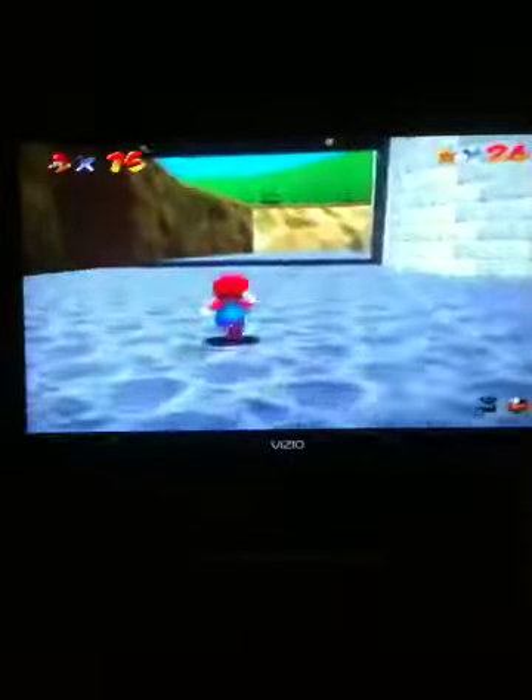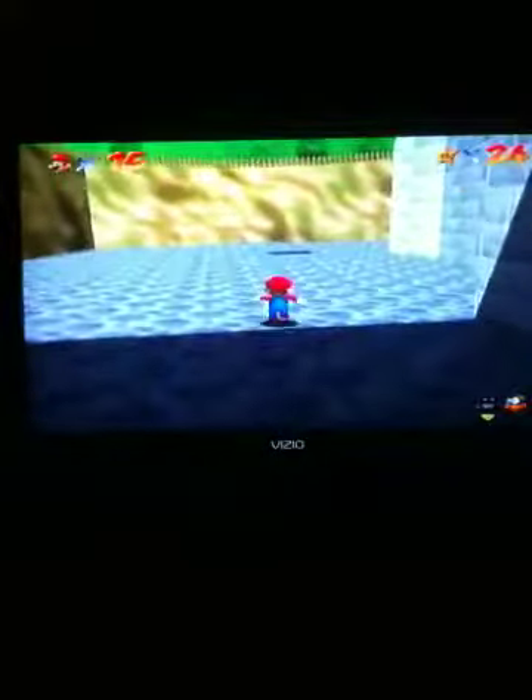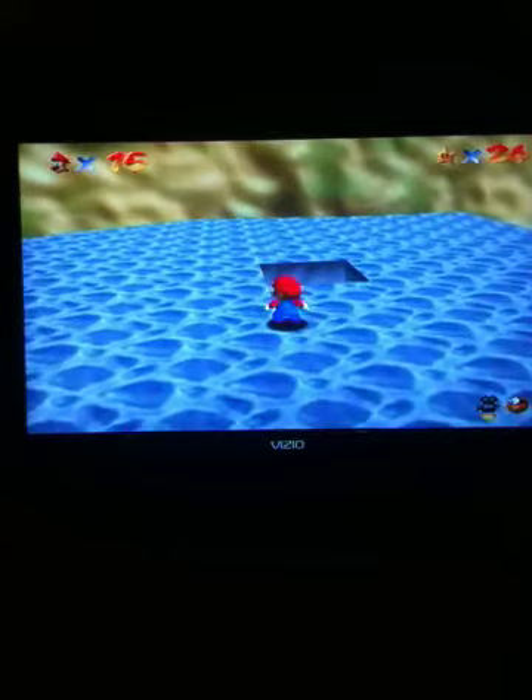We can see that parts of the basement is flooded, but if you ground pound on these pillars, the water will actually sink — not only in the basement, but the whole entire moat is gone. And that's pretty much all for me now. Next video we're going to investigate that hole we just came to. Until next time, I'm Multigame Master 1 — see you later, take care.